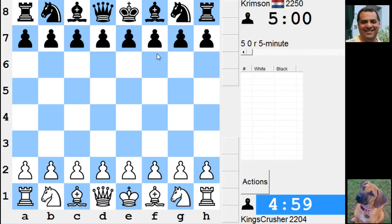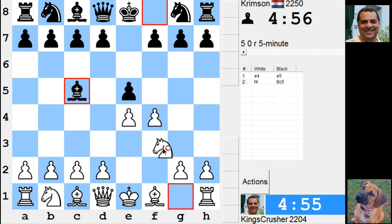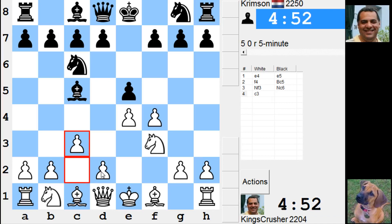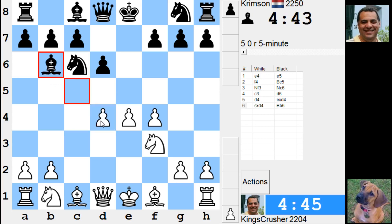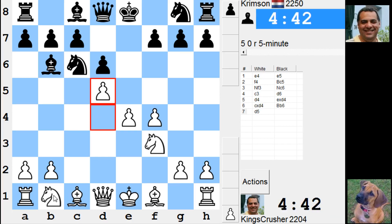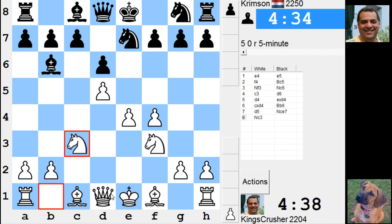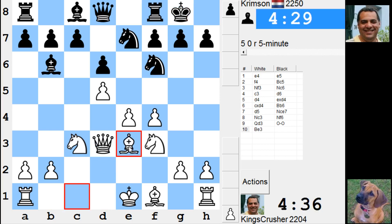Welcome to another mega exciting five-minute auto pairing. Let's try a King's Gambit. Okay, so d4 here. This pawn was weak and I'm going to use the space - I think bishop e3. I'll try and castle queenside or something.